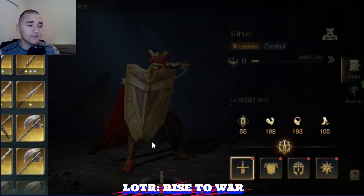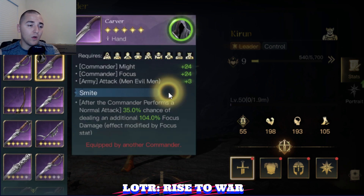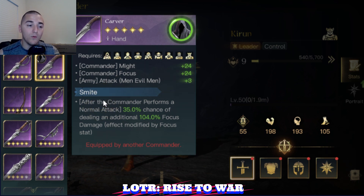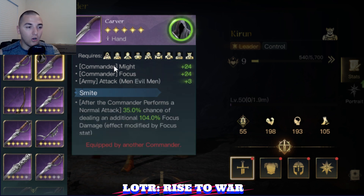Gear-wise for Kieran, early game you're probably going to actually want to run the Carver. The Carver is going to be one of the easiest, best-in-slot weapons for Kieran early game. The Smite ability, when it triggers, will activate another healing from his R0 healing tree, and you can't beat the plus attack. Last season I actually ran a Cutlass — instead of getting the additional healing, I decided to get 9% more damage. The Carver is probably a little bit more valuable for troop sustainability early game.